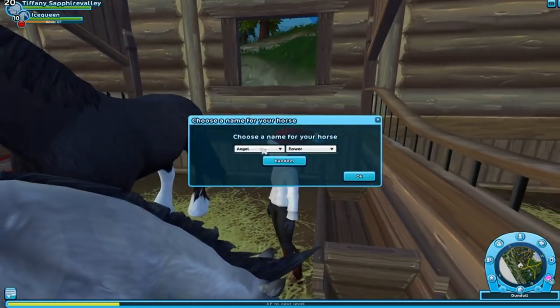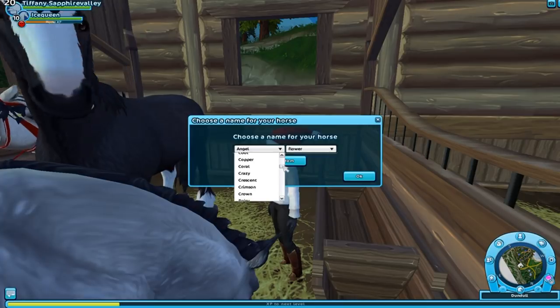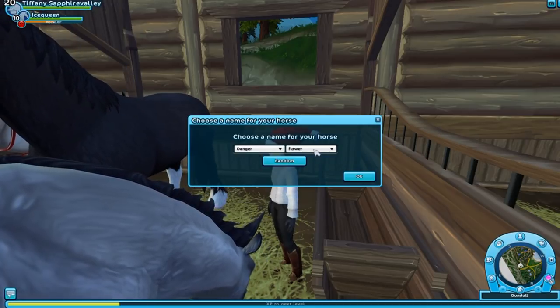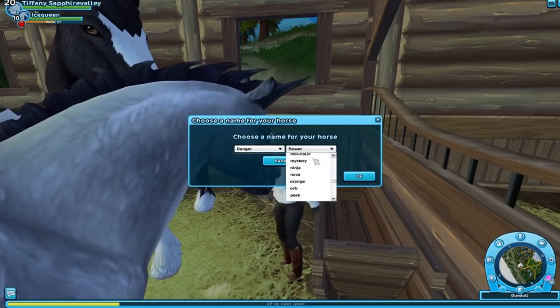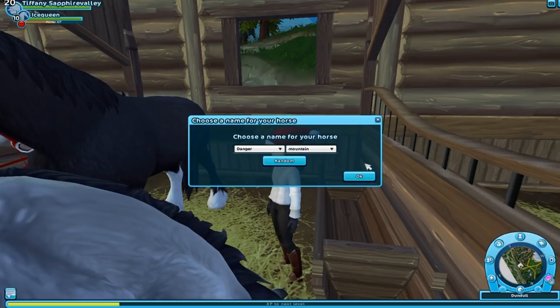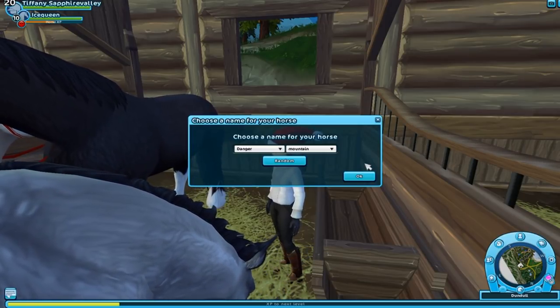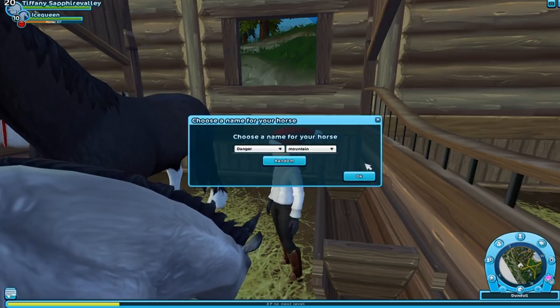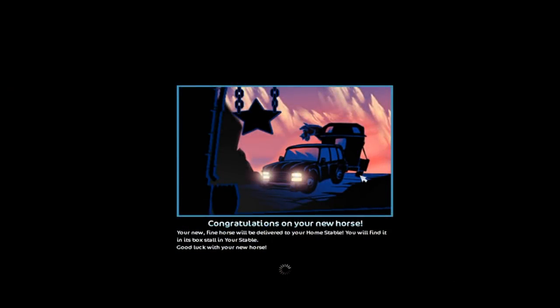Let's go ahead and buy the horse. I do have my name already picked out — a surprise for that one too. We're going to call this one... Danger Mountain! I figured that was best because he's just a huge, hefty, big horse, and that's similar to a mountain, right? I love it. So let's go to our stable and pick up our new horse and check him out.